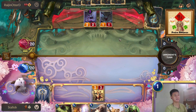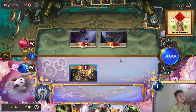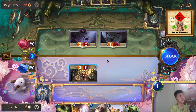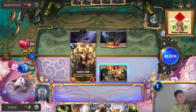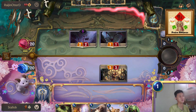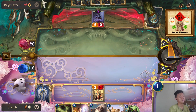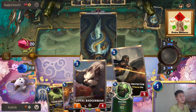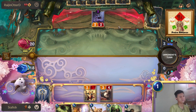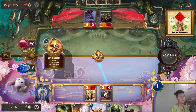Now he can't really attack us — I thought he would just die right there. Can we afford to take two damage here? I think we can. I don't want my creature to die to Make it Rain, so we just take two first. And now we can go with Loyal Badgerbear. Nice.